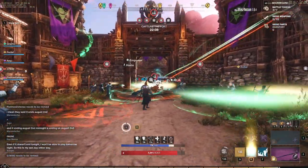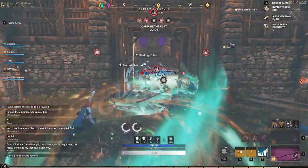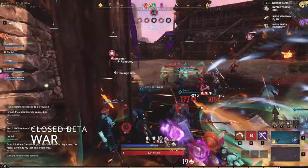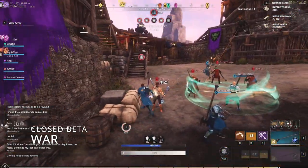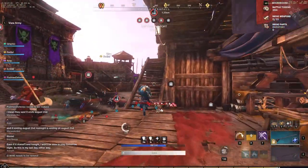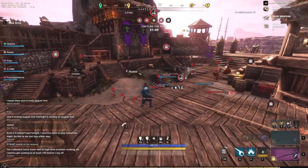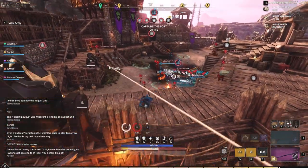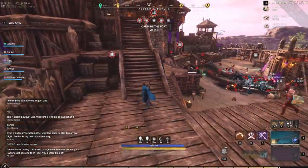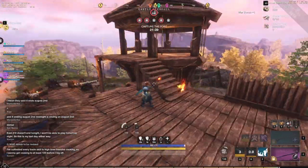Hey everyone, it's your buddy Graphic back with another video. Today we're going to compare the closed beta war performance versus the open beta war performance. A lot of people are understanding there's been a ton of issues. In the closed beta, you can see people flying around the map, constantly showing up and disappearing, or standing completely still when obviously they're moving on their end. Just terrible, terrible performance in the closed beta. War means so much - you take that territory, you own it, and you have a ton of perks.